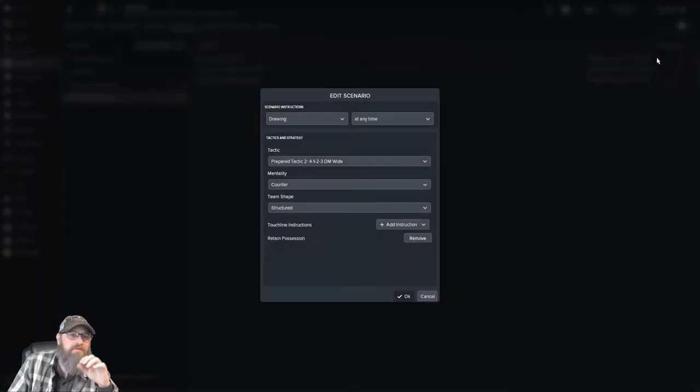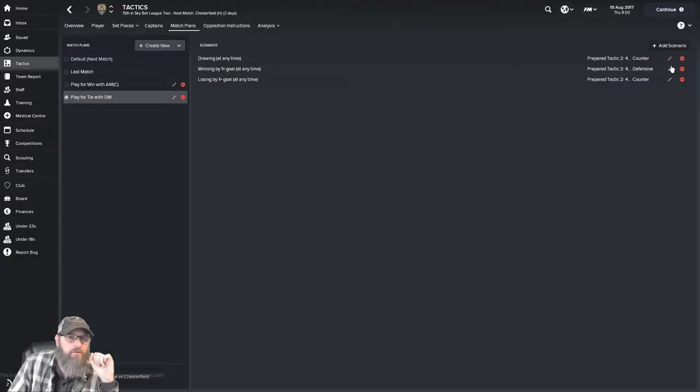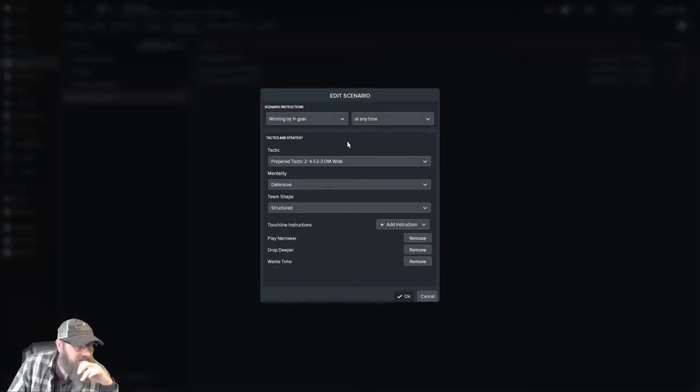So we come into it — in this case, if we're drawing at any time, we are going to play our prepared tactic number two, a 4-1-2-3 DM wide, and we're going to be on counter, structured, doing our best to retain possession. That's the entire thing. If we're winning by one, basically the same — 4-1-2-3 DM wide, prepared tactic, defensive, structured — we will play narrower, drop deeper, and waste time. We're just going to park the bus.